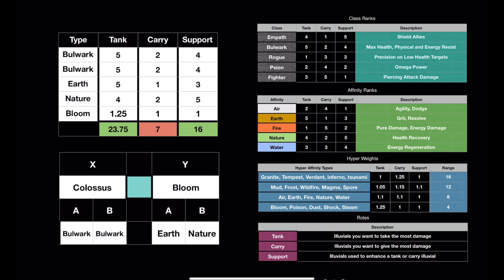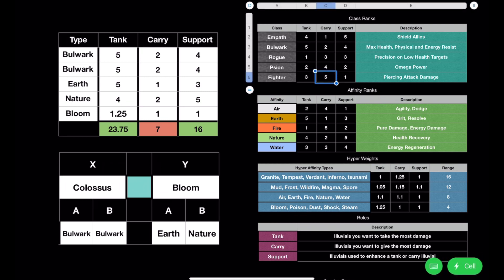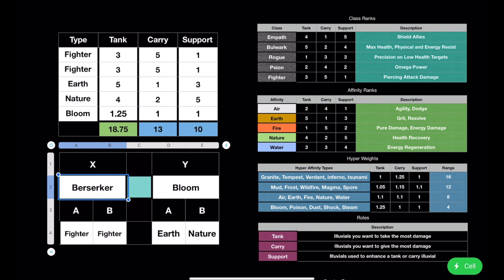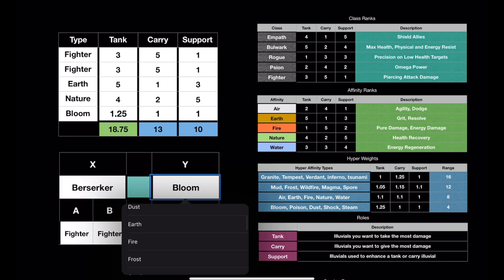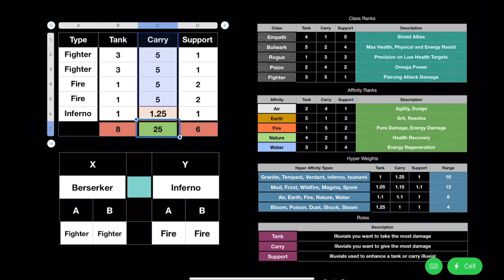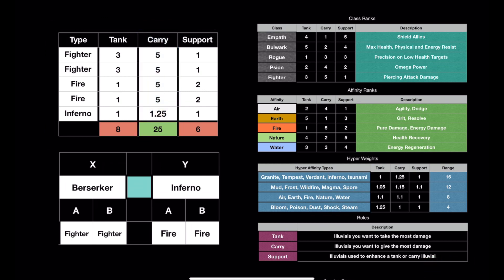If we want to look at a carry, we're looking at Fighter and Fire being the best possible ones. Double Fighter is Berserker, and double Fire is Inferno. You can see that pops up as a high number for a carry, and low for a tank and support.